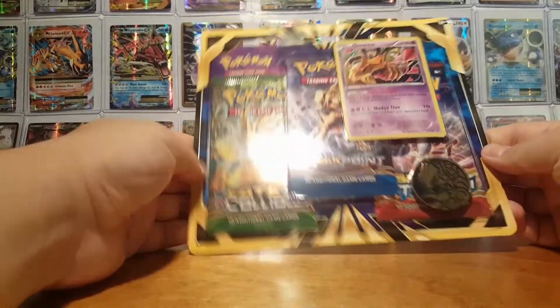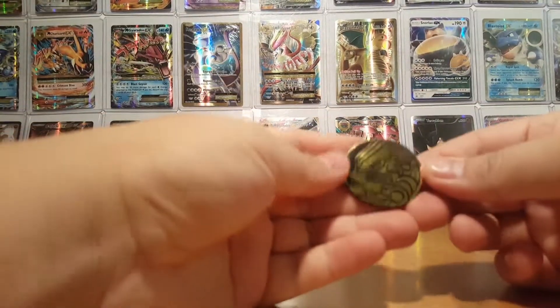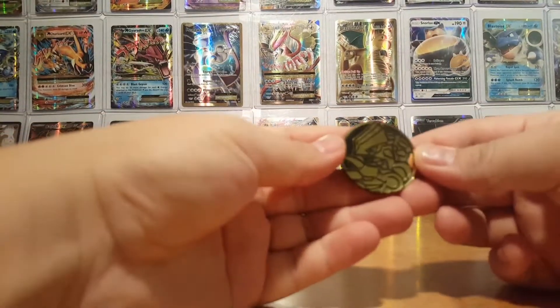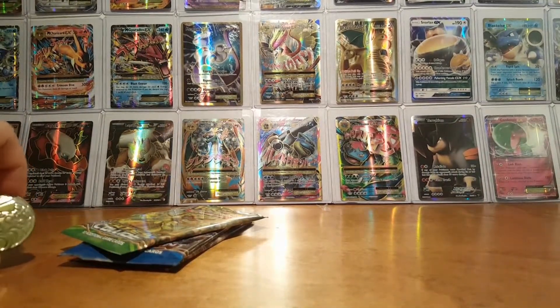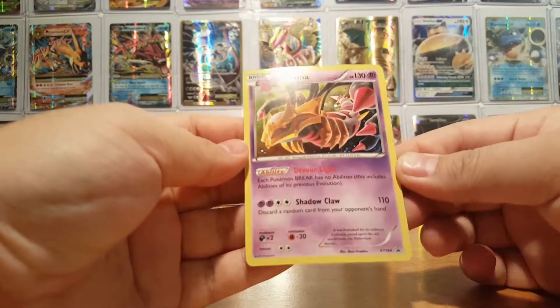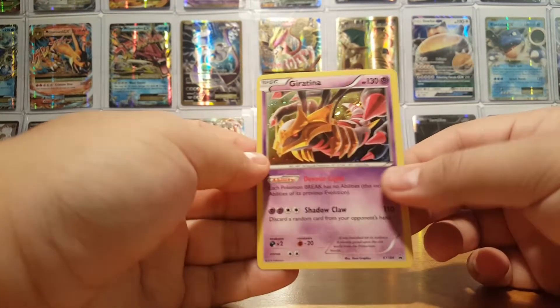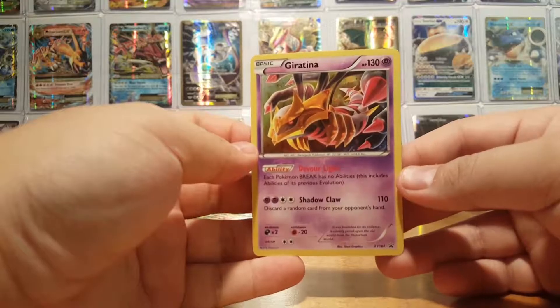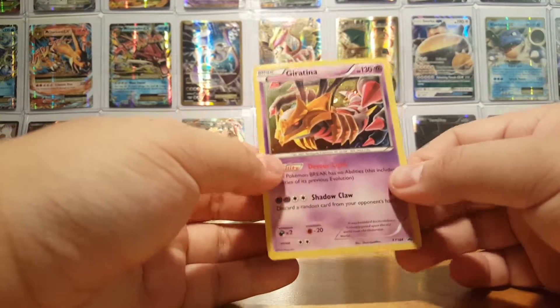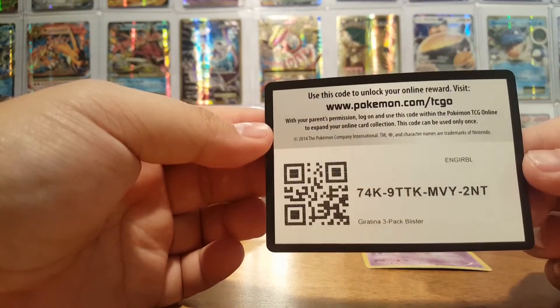I'm gonna bust this open and see what we got. First off, we got a Groudon coin — he looks pretty sick, add that to my coin collection. We got the Promo Giratina — Devour Light. Each Pokemon Break has no abilities. If you guys haven't watched my Break Evolution Box, Arcadi and Crobat will be useful against this card. That's a pretty good card. Here is the code for the Giratina 3-Pack Blister.